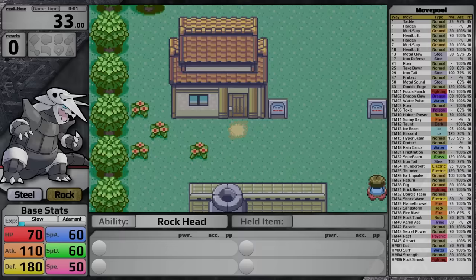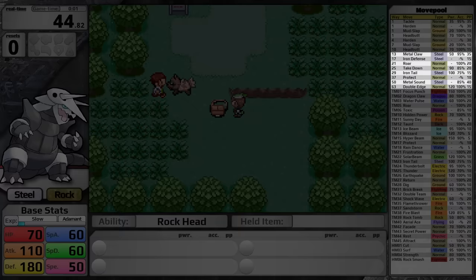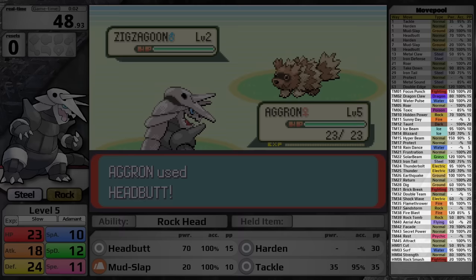It starts with Tackle, Harden, Mudslap, and Headbutt — Headbutt is a fantastic starting move. Through level up at only level 13 it gets Metal Claw, very convenient for Roxanne. Then it gets Iron Defense at level 17, which is really good against Steven in the late game. It also gets access to Iron Tail for same-type attack bonus damage. Through TM and HM, it is sort of the Rayquaza of Generation 3 because it learns pretty much everything, at least all the good moves.